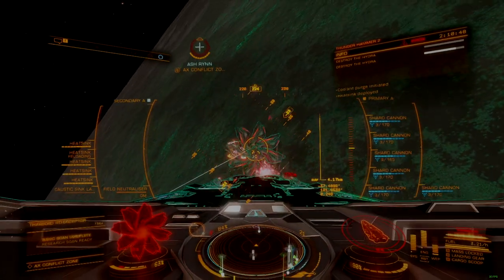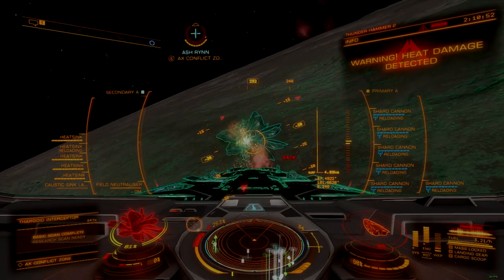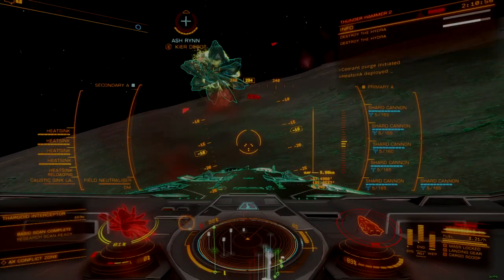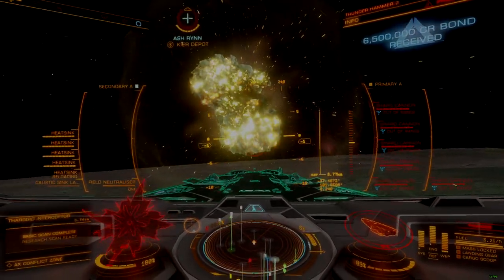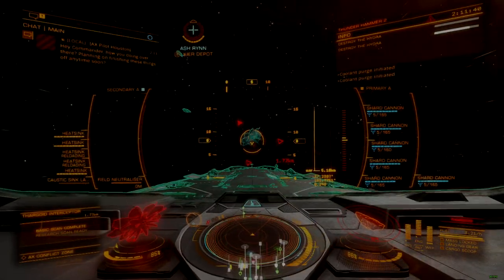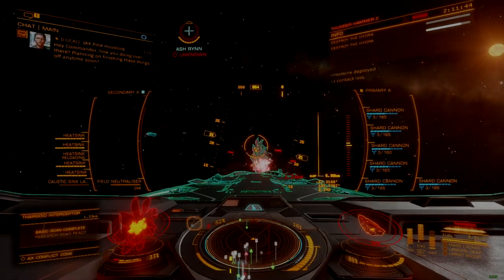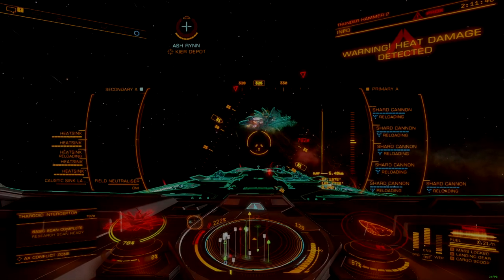If closing to attack an interceptor, take a quick visual note of your surroundings and radar to identify possible collision risks. Since many AX builds do not use shields, collisions are more impactful to a ship's survivability, with some accidents having lethal consequences that can result in a bounty and early end of that play session, as a result of the station or other players firing on you.